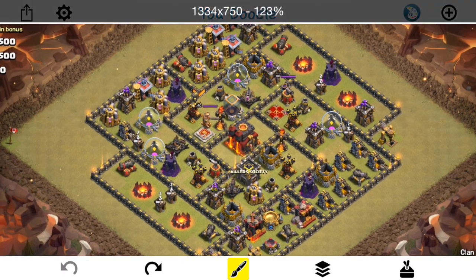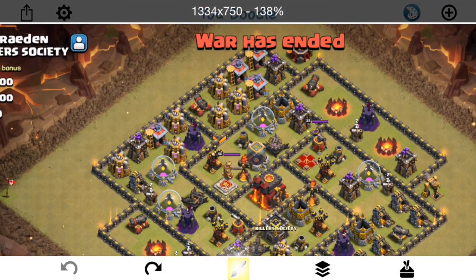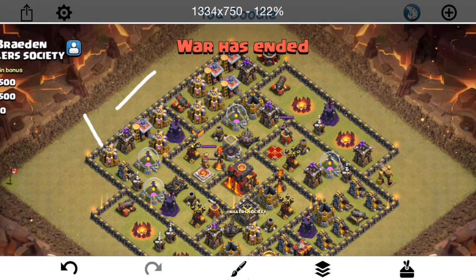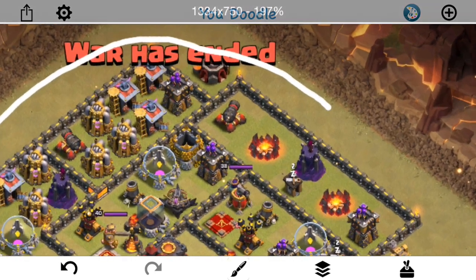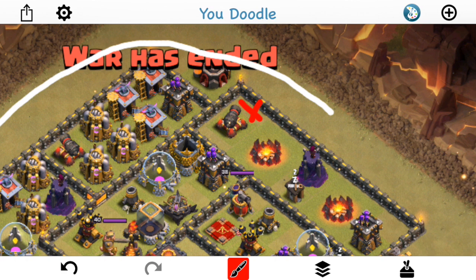The next attacker is Thor — he makes a few changes. He is a Town Hall 10 with some lower level heroes, I think like 30 or 35, so a little bit under-leveled, but still has a good shot at the 3-star. He starts off with more of a substantial Queen Walk — same position and everything — drops her down but uses like 4 Healers, lets her walk all the way up here and around, Wallbreakers her in right here, uses a Rage, and really gets value out of her with the Rage and the 4 Healers.